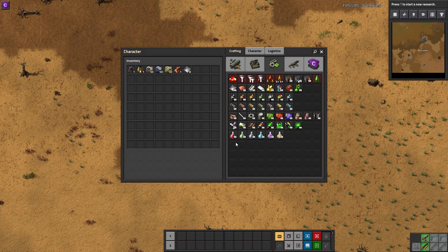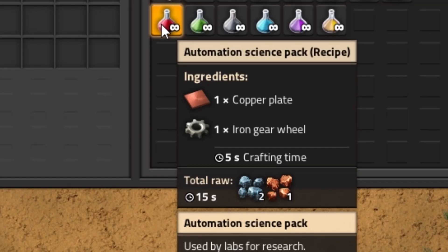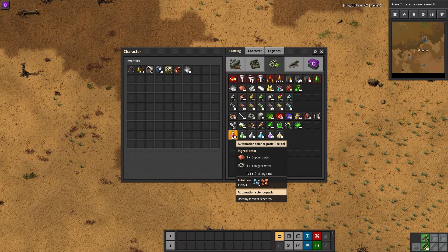There is also crafting time to think about. Hovering over the recipes, you'll notice just above the raw materials is a little clock with the time next to it. This tells you how long it takes to produce the pack itself, but this time does not include the time it takes to produce the pack's subcomponents, which will have to be calculated separately in order to keep up with your science per minute goal.